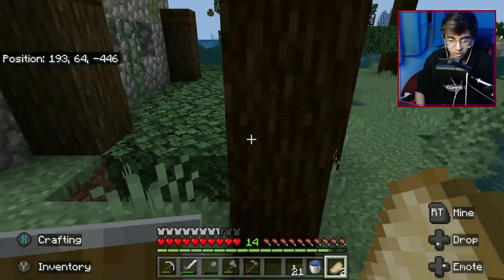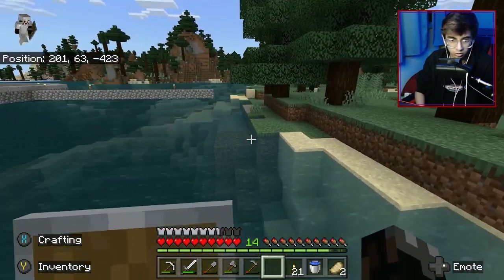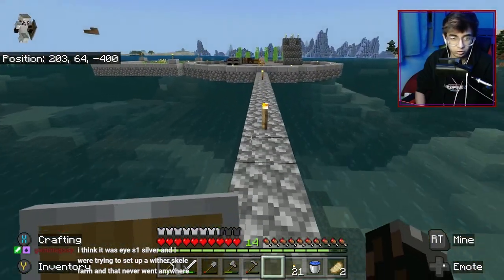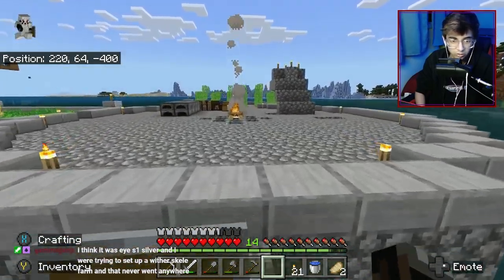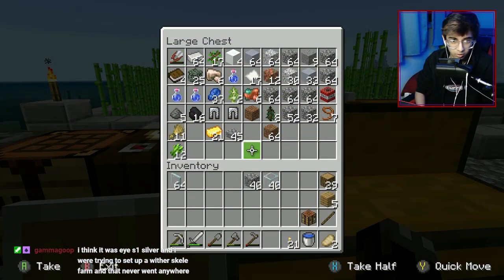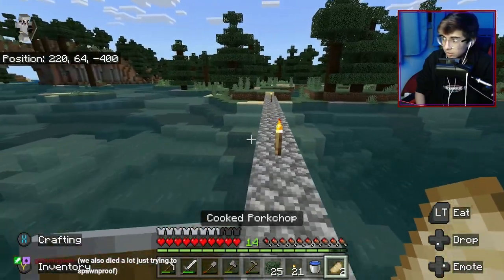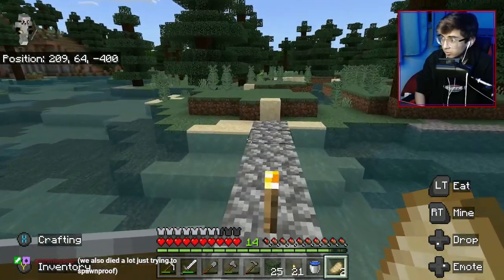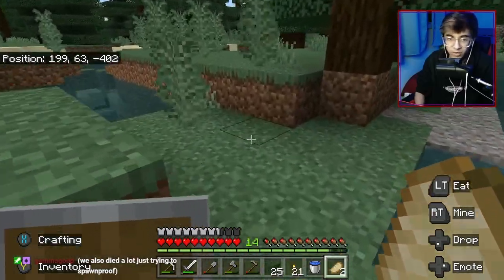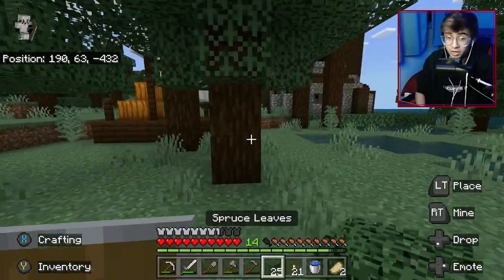Let's fix that. All these farm designs piss me off because you get villagers in certain areas and villagers are not nice - they don't try to make things easy for you. So it's kind of annoying, but I kind of have to do it. We also died a lot just trying to spawn-proof - I think it was ISP season one, Silver's group trying to set up a wither skeleton farm that just never went anywhere.